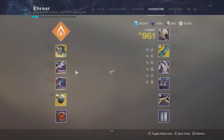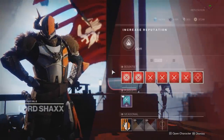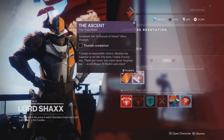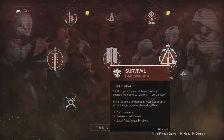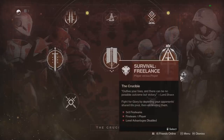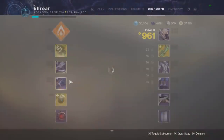Moving on to the Recluse, which was a Crucible Pinnacle Weapon multiple seasons ago. To get it, you go up to Lord Shaxx and he will have a quest that rewards the Recluse. For this one, all you have to do is reach 2100 Fabled in the Competitive Playlist — which this season is Survival or Freelance Survival, the solo queue playlist. The other step is getting a bunch of game completions across any Crucible playlist.